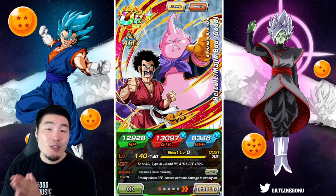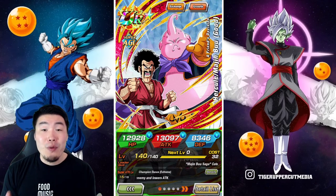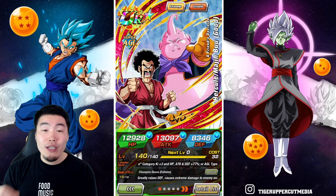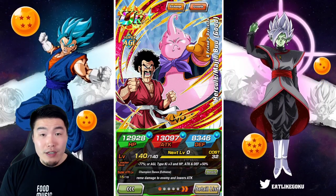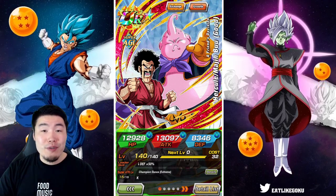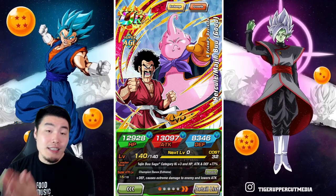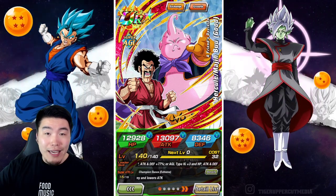Before we get into it, I do want to give a shout out to my good friends over at Pain Shop on Twitter for hooking me up with some very generous prices on my Dragonstones. If you guys are looking to save yourselves a decent amount of money on your next Dragonstone purchase, then make sure to hit them up on Twitter, link in my description down below. So with that said, let's take a quick look at the details for the Hercule and Buu before we get into the gameplay.